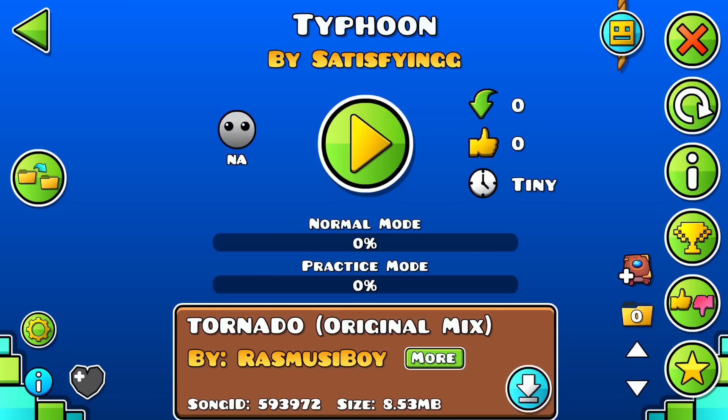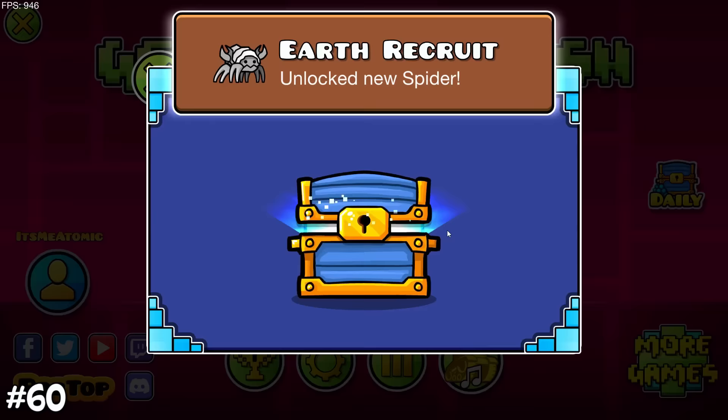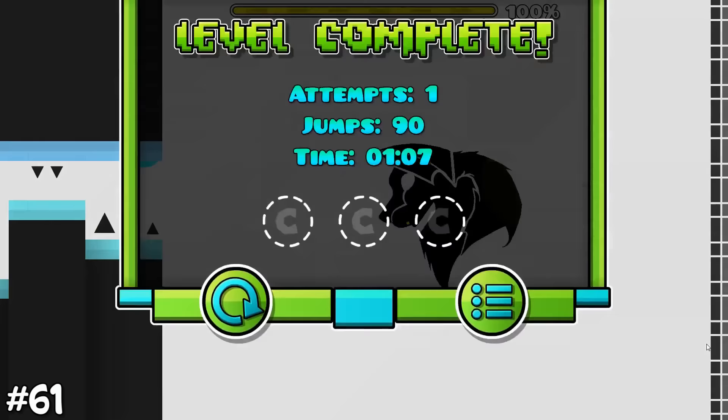For a level to get a difficulty phase, it needs to be rated by at least 3 players. Also, each shard will be converted to 100 mana orbs if you have all shards obtained, and you can't stack them past 100. To unlock every single demon chest, you need exactly 3600 keys or 1.8 million orbs, which is the equivalent of beating 3600 demons.